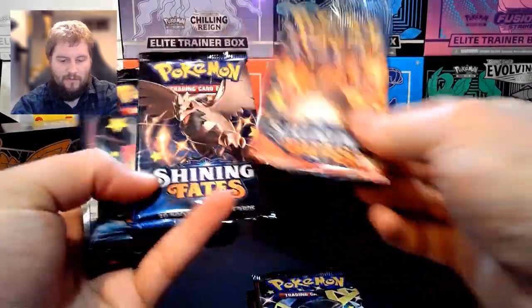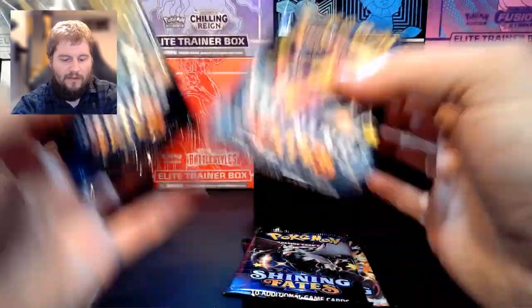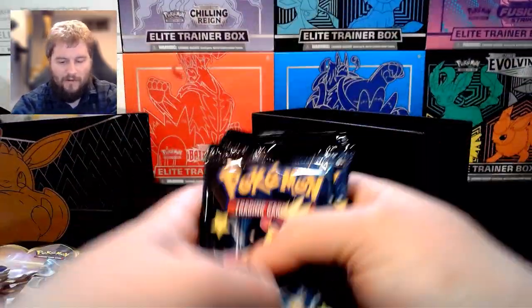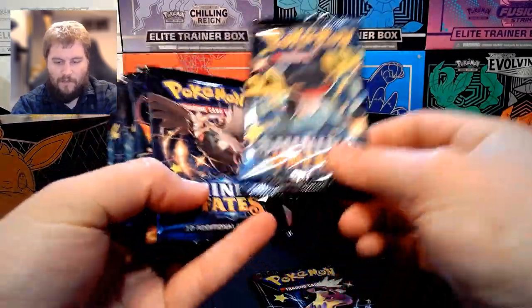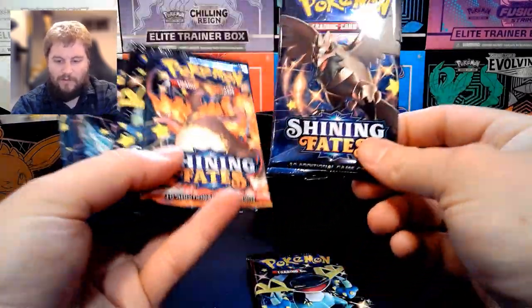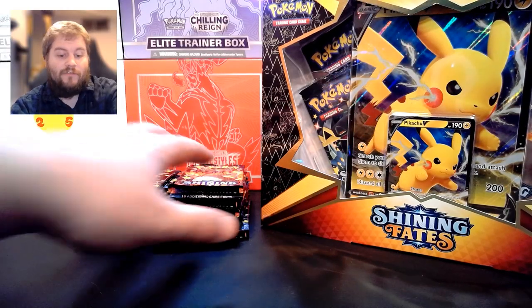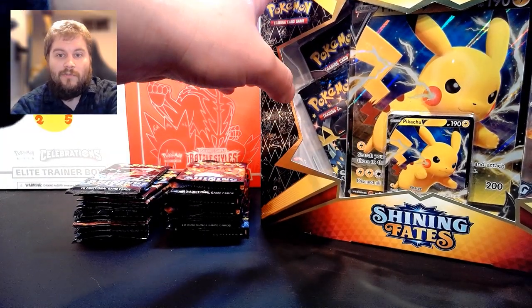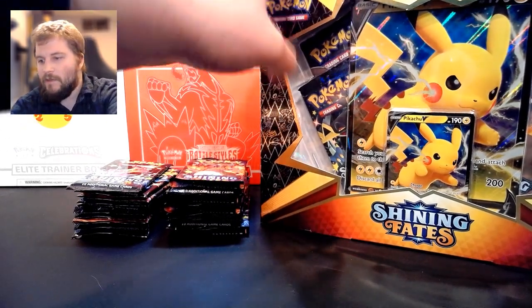Ten packs there with different art on them. We have Toxtricity, Dragapult, Corviknight, and Charizard. I've opened the other box as well — I have two stacks of ten here. I'm gonna open up the Pikachu V set and open all the packs at the same time.